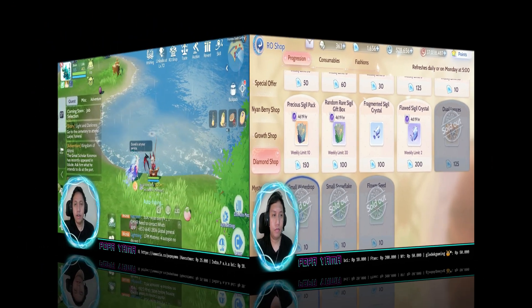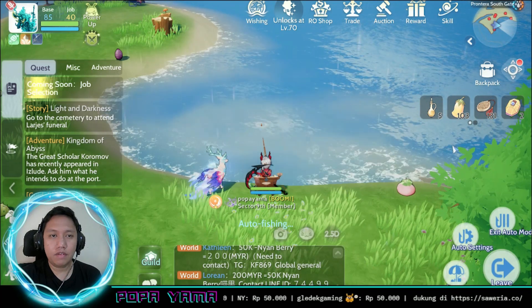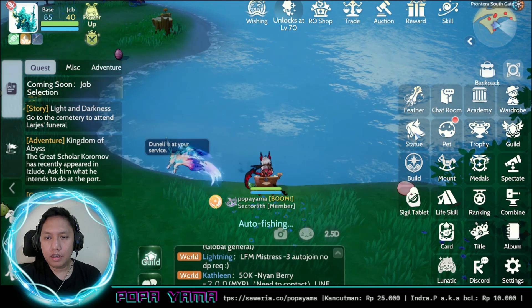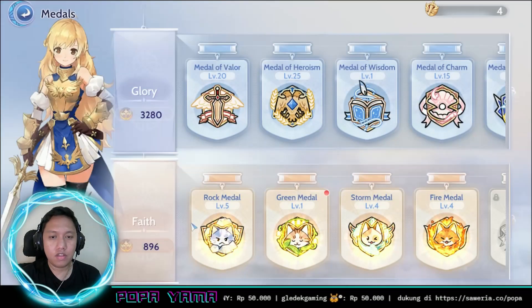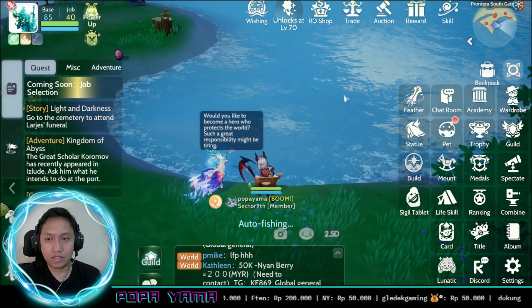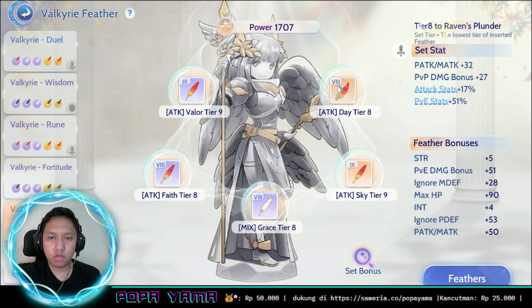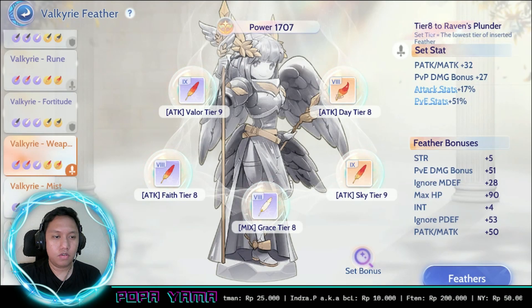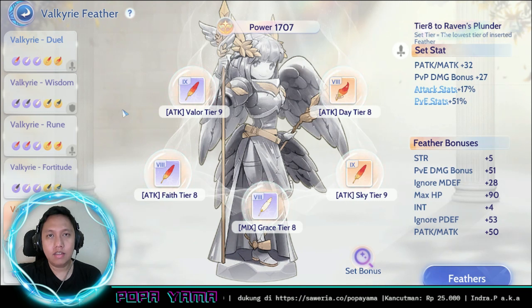At level 65 the statue content opens, at level 75 the Sigill content opens, and at level 85 there's a new medal content. All of these — feeders, statues, sigills — need diamonds to speed up progress. Looking at my current feeders, my attack feeders are at tier 8 and progressing to tier 9. If you're not wise with your diamonds, you will fall behind in this content.